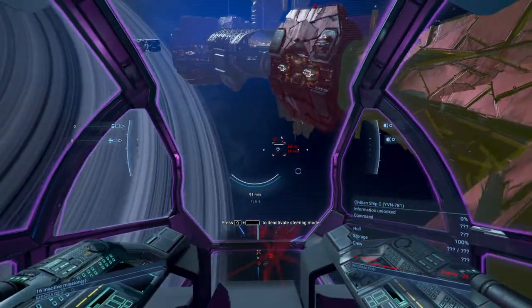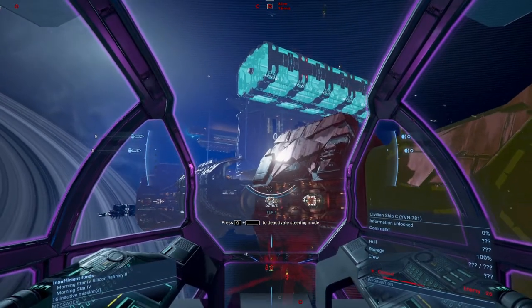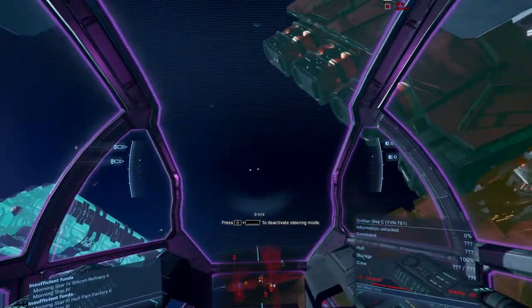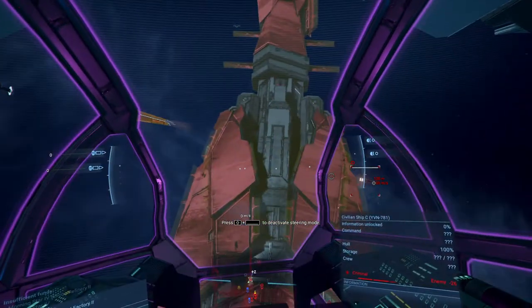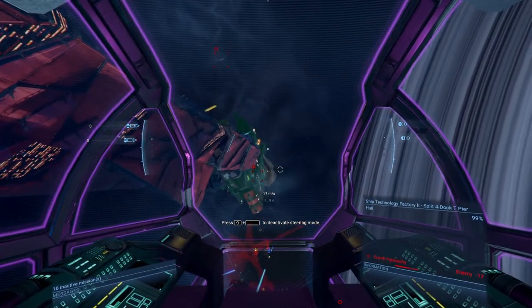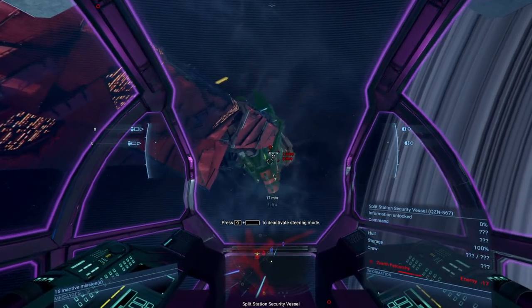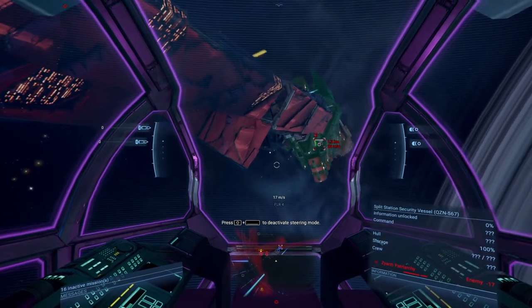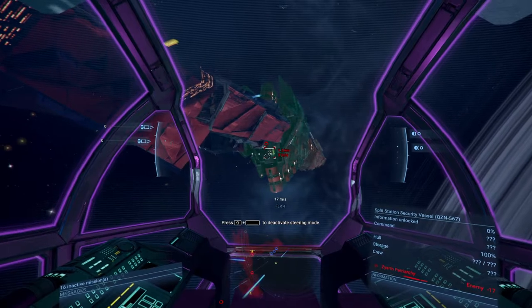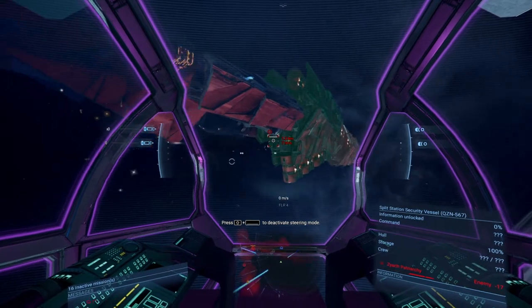You'll see it'll just wander around the station. A couple of points to make here. First, don't shoot when they're by the station. Secondly, don't leave it too long because the station's police will take them out — obviously they will do their own scan. Also, the security vessels have the same markers, so make sure you don't take them out.